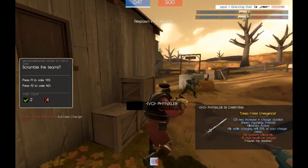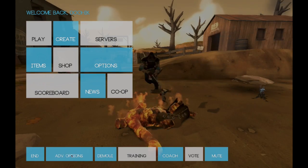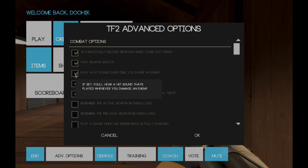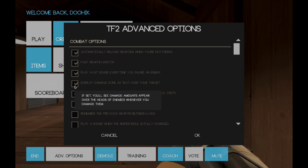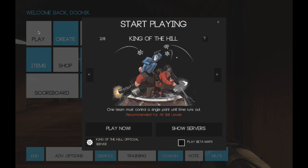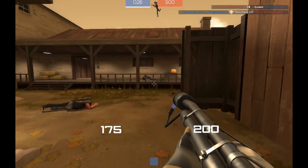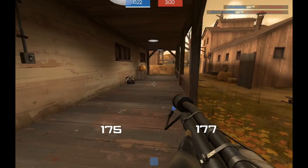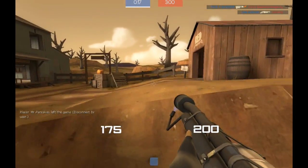Another thing you can do is set damage numbers. How that works is you go into advanced options and enable 'play a hit sound' and 'display damage done as text over your target.' What these do is you can see how much damage you dealt.